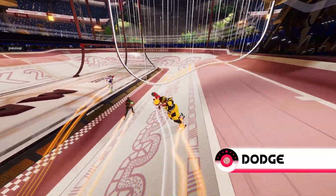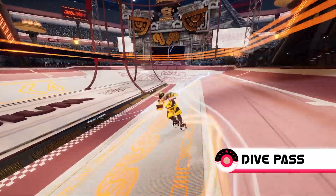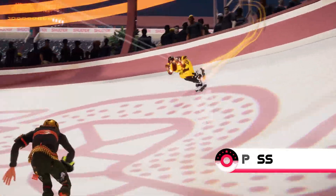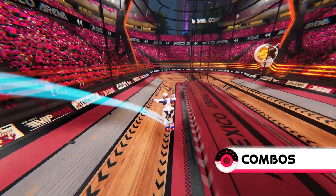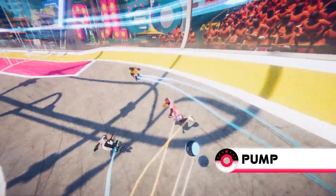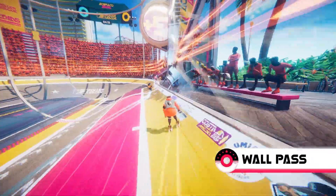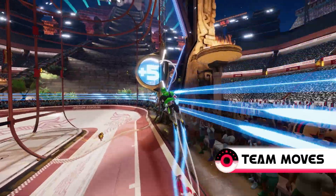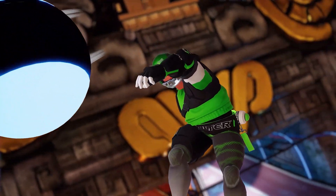When your team has possession, time your jukes, fake out oncoming threats, remember to pass the ball and practice good spacing. Be creative and mix a few moves together. Pump down a ramp to drop kick the ball carrier at full speed from their blind side, or pass the ball off the wall when you're in a tight spot. Heck, even leverage a nearby teammate to pop a double jump and soar high towards the goal.